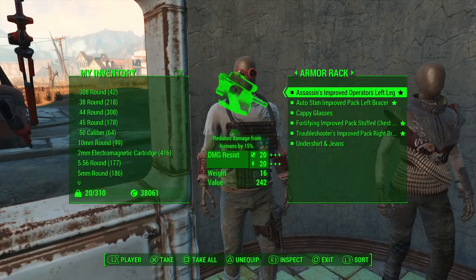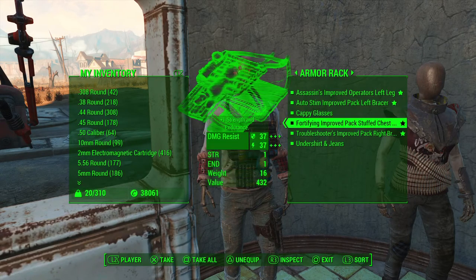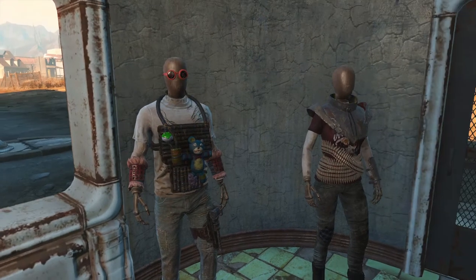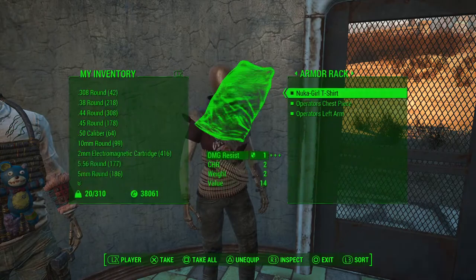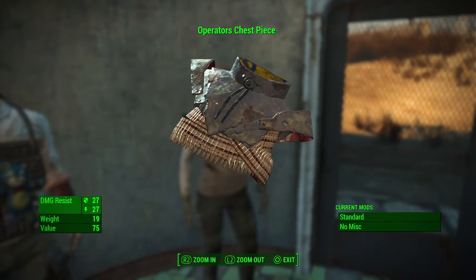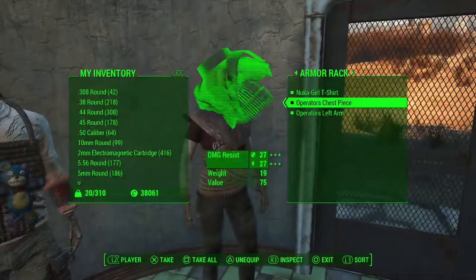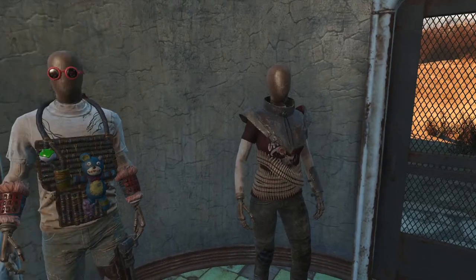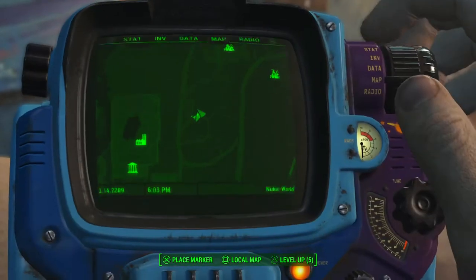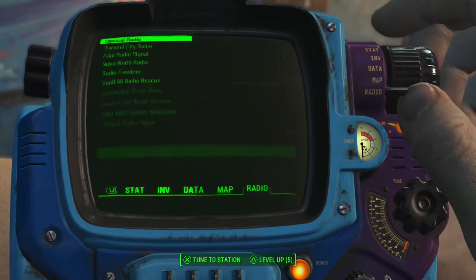I got Assassins, Operators, Auto Stim, Left Bracer — stuff like that. And I got the Cappy Glasses from Sierra Petrovita. I prefer the Operators out of all the Nuka World Raiders, so I picked up some Operators gear and gave it to Piper — as you can tell by my Nuka-Cola Quantum Pip-Boy skin — and we're still wearing our Nuka-Cola clothes, Piper and I.